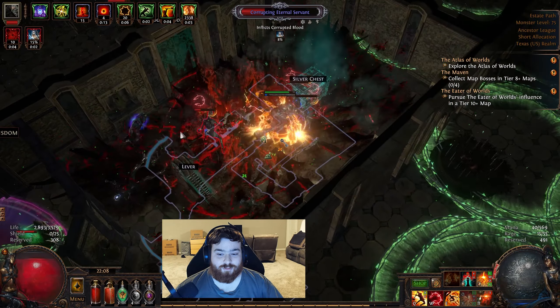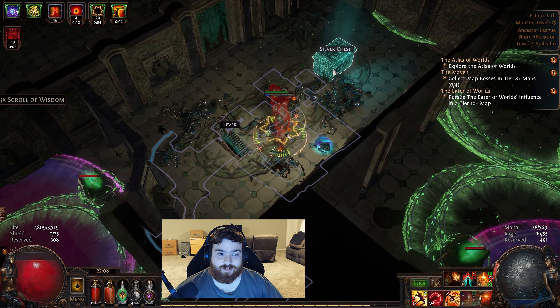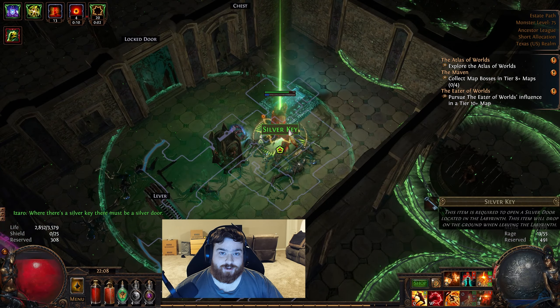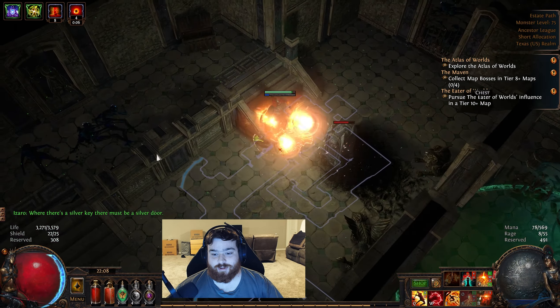Additional note: it doesn't matter what piece of gear you have your skill gem in, just put it somewhere in your gear. I know it might be a damage gem, but you don't need to put it in your weapon — it could be in your armor too. It doesn't really matter where it's at.